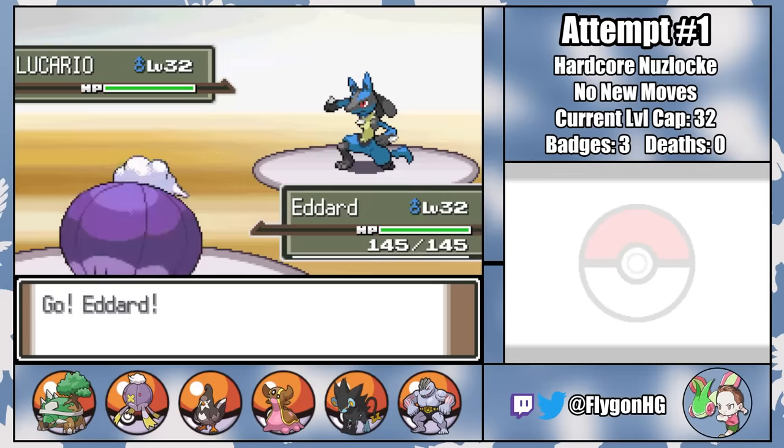With Honchkrow out, it's off to Robert, who tanks a critical hit Night Slash on the switch and a critting Heat Wave before taking the bird out with two Rock Slides. Weavile is fourth — I switch to Davos on an Ice Punch, then to Gregor on a Night Slash that crits, and Weavile's follow-up Ice Punch freezes Gregor. I have to switch to Varys, who tanks a Night Slash, hits Weavile with Rock Tomb, then barely survives a final Ice Punch before taking the KO. Still deathless, but the team is in rough shape.